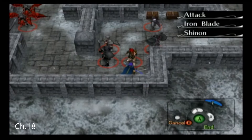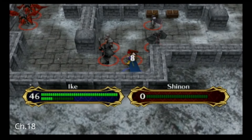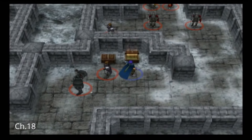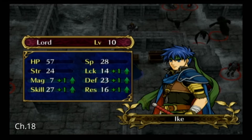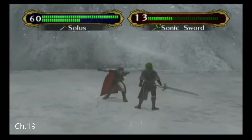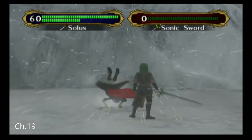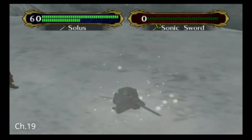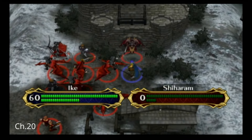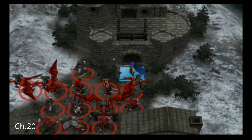Ike gets revenge on Shin'an for abandoning him and the Greil Mercenaries. He then gets Wrath from the chest and gets a really good level up. I sacrifice one of the birds to get the Knight's Ring, and then Ike has a bonding moment with the boss before he proceeds to whoop his ass. Ike is forced to kill Jill's dad, and his last words are not of Jill but of Haar, for some weird reason.